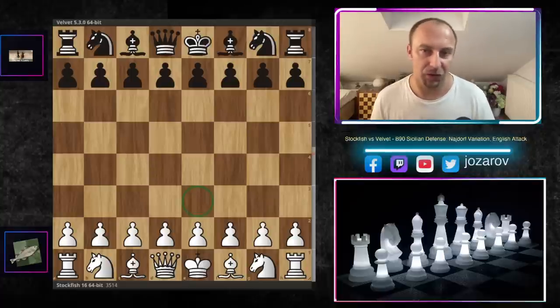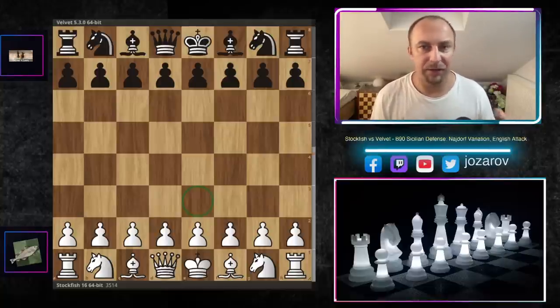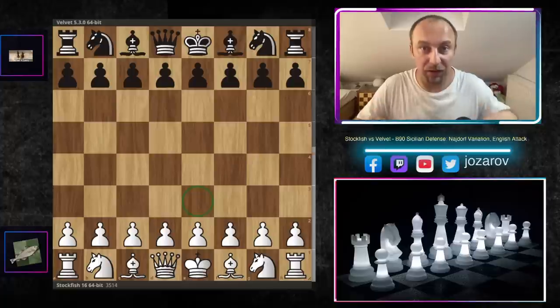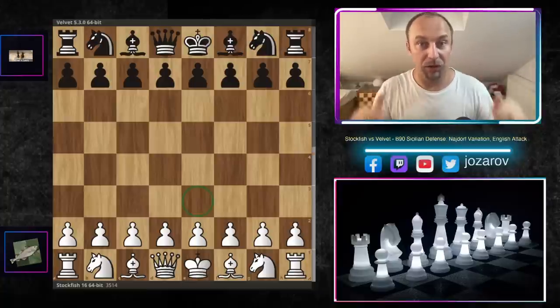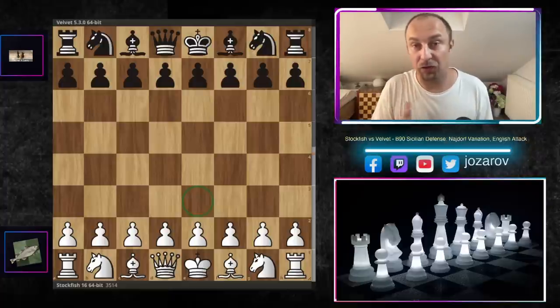Today's game features one of the sharpest lines you can play — the Najdorf Sicilian — and it will have a really spectacular middlegame stage. Stockfish will break basic chess principles: in one particular moment, it will keep the king in the center on e3, and then even try to open the position on the e-file with the king in the center, which is really crazy.